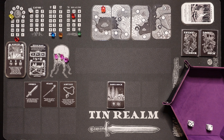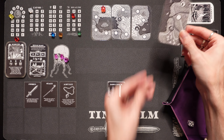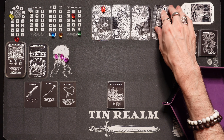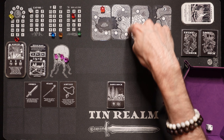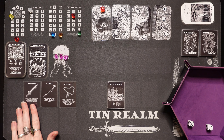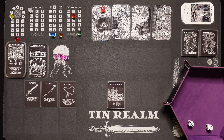Here we go — we've got Tin Realm all set up and ready to go. We've got our map set up up top and I'm using the hard mode side. On the other side there are 3 nodes, but on the flip side there are 4 nodes. So we're going hard mode. It's going to be quite a journey and very difficult, but it'll be that much more rewarding if we manage to do it. We're starting on the little S starting node and we're going to work our way all the way around to Oakenshelm, to bring the 3 shards to the Baron. We've still got our sword, staff, and amulet. If we reach day 7 by the end and haven't made it to Oakenshelm, you lose the game.